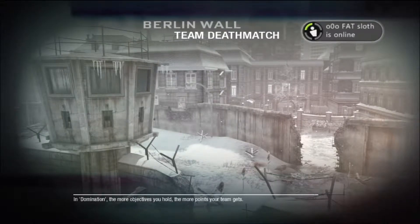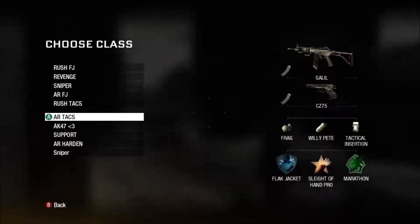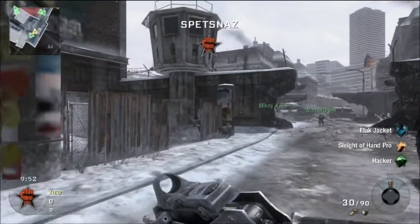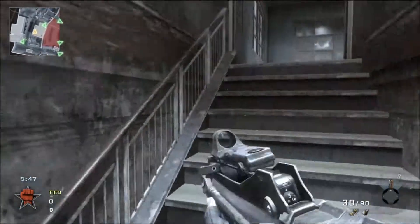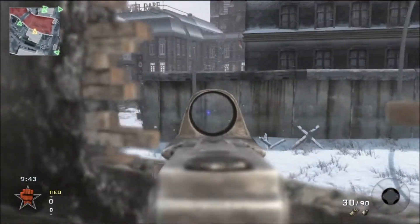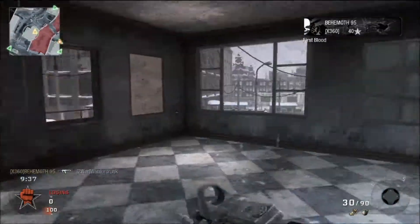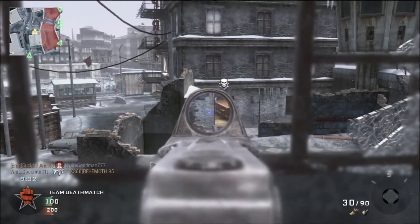What's up guys, JohnMcG5 here. We got a team deathmatch on Berlin Wall and it was actually my first Berlin Wall game since the incident, since the rage of mine on this map. I got this FAMAS with a red dot — well, blue dot — John, just get it right. I got frags, flashes, and I think I have Flak Jacket, Sleight of Hand, and Hacker on.